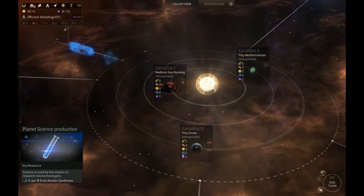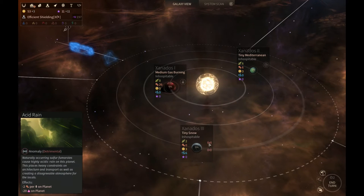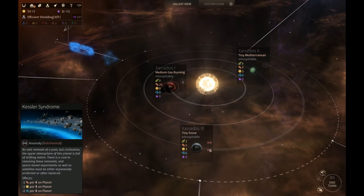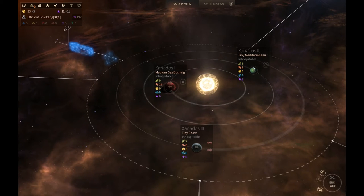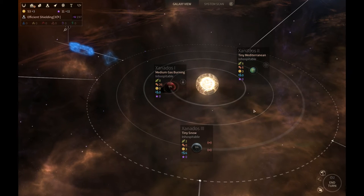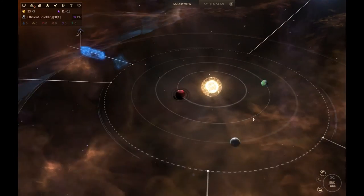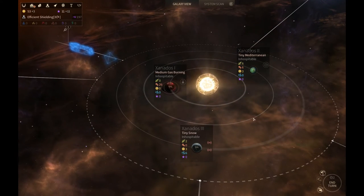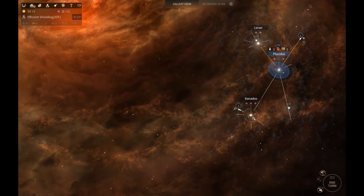So you have this one prospect here for the early game, which is the Mediterranean one. You don't have the tech for Mediterranean, but it's a fairly early, easy-to-get, low-cost tech. As the race that you currently are, I think you need a tech for it. It's a decent planet, but it does not have the strategic resources that we want, so it's kind of a bummer. Zoom out. Too many olives. All right, we're going to move on.